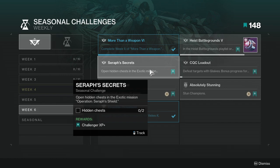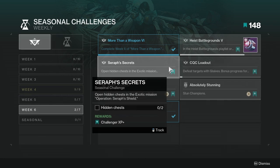Seraph Secret — open hidden chests in the exotic mission Operation Seraph Shield. I think I've opened pretty much all of them but I'll go through it. This one shouldn't be too hard — just look up a video that shows all the hidden chest locations.